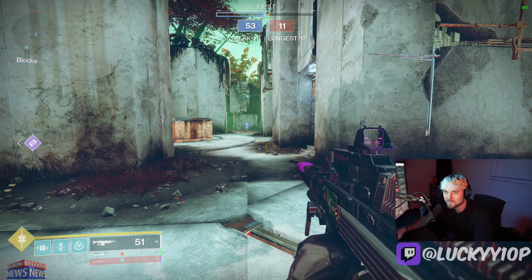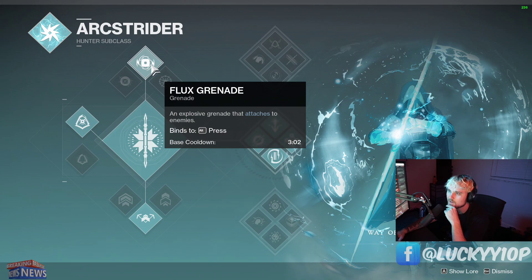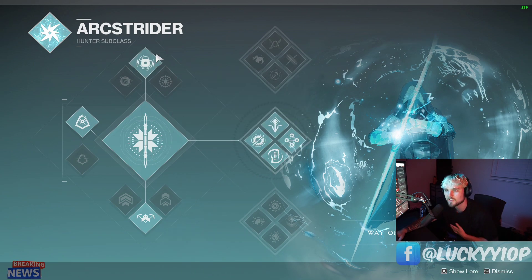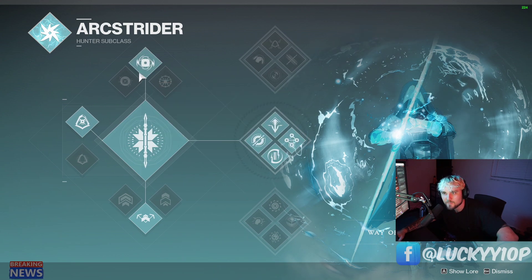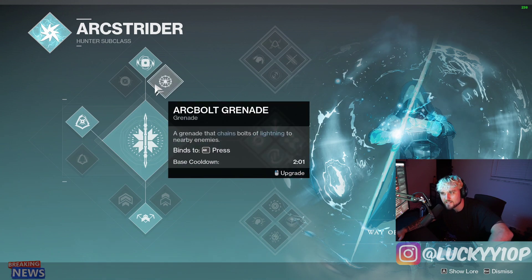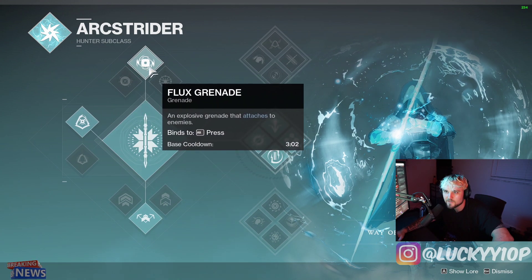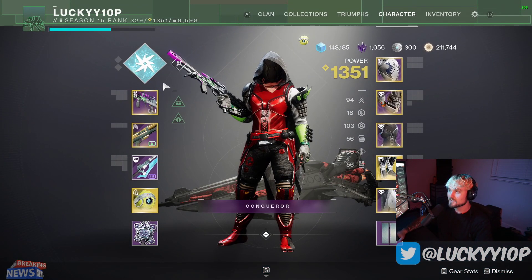Hey YouTube, I'm Lucky, and in today's video we're going to be talking about the new and improved flux grenade for the Arc Strider. There are exotics that buff the skip grenade and exotics that buff the arc bolt grenade, which got a really big buff recently, but there's no exotic that really works directly with this flux grenade. It doesn't really need one though.